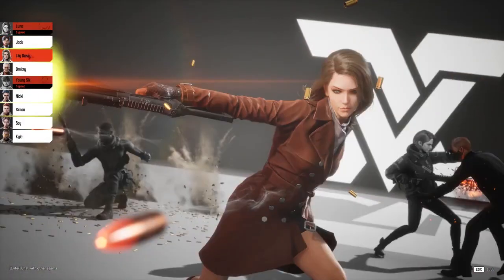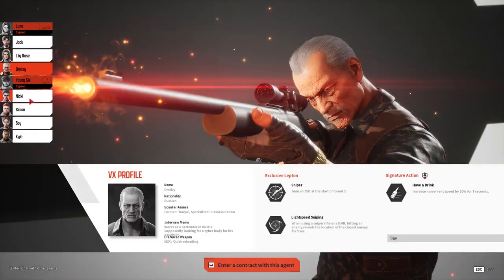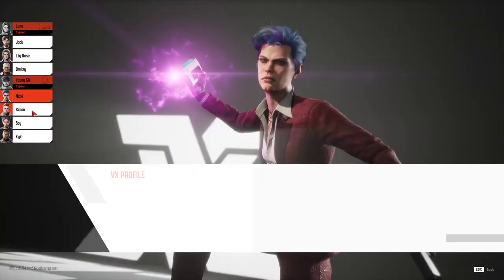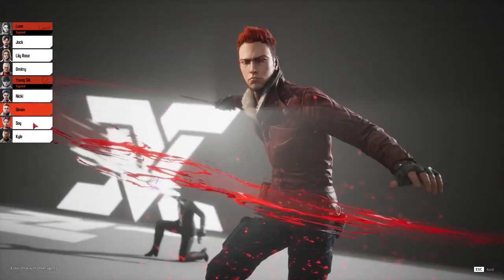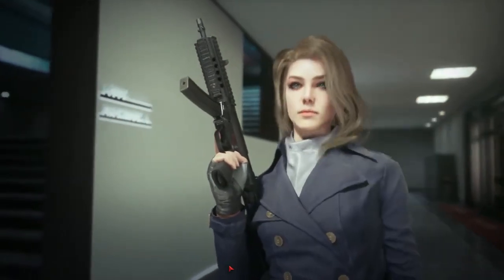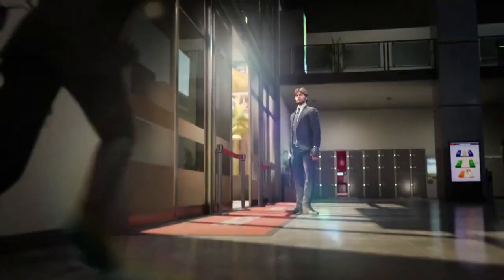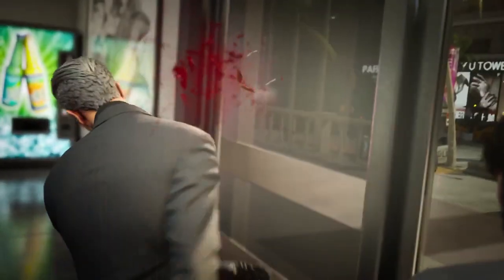Before you jump into either game mode, you're introduced to a cast of contractors that you can take the field with. A surprising nine of them were available to try, each with their own sets of passive and active abilities. I didn't get to examine and try out team compositions that took the best advantage of these unique abilities, but some seem like they can be pretty impactful — like this guy, who is definitely not John Wick, but can stun enemies with pistol shots to the torso.